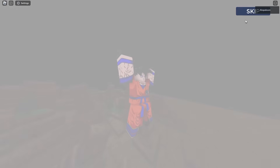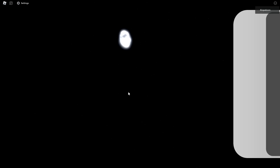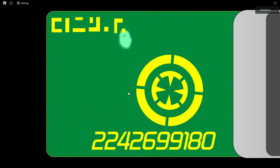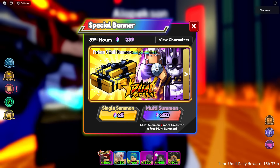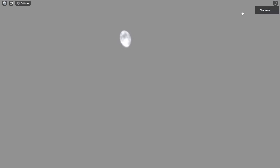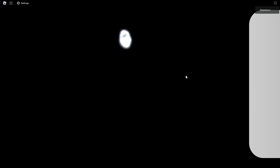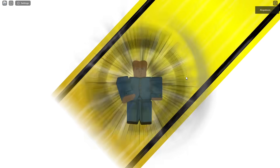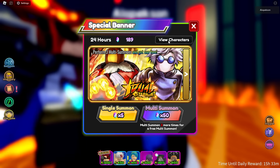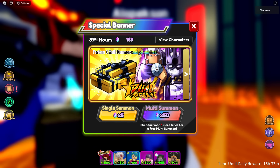We want to get Poochie and Luffy since those are meta units, and hey if we end up with more Christmas Presents that's fine too — this is the best banner. We're going to trade now, so if anyone wants to trade for my Christmas Present let me know down below. We got Luffy — let's go! Also got Tatsumaki, which is a W — we just need about five more of her. But Todoroki too? Why is my luck so bad? We should have gotten two or three units from this banner.